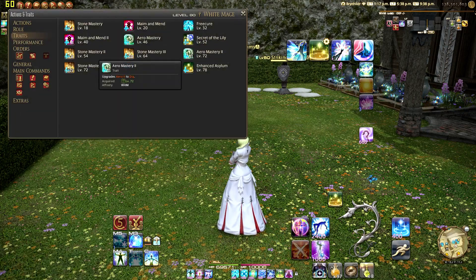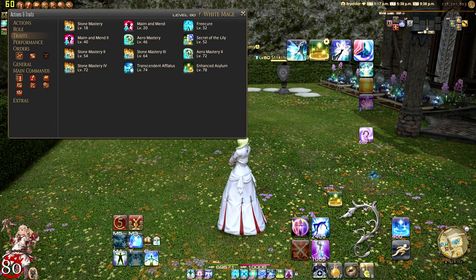At level 72 we're going to get two traits: Aero Mastery 2 and Stone Mastery 4. Aero Mastery 2 upgrades your Aero 2 to Dia, and Stone Mastery 4 upgrades your Stone 4 to Glare.